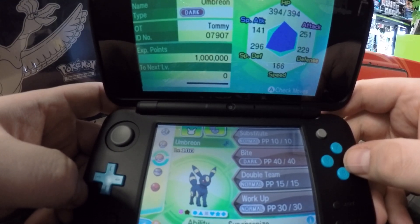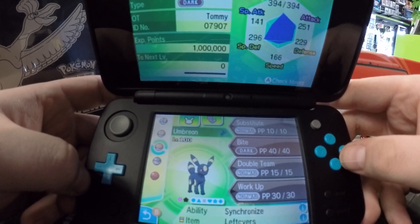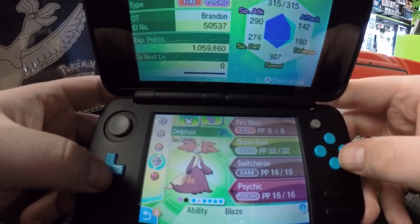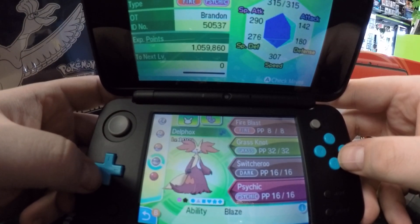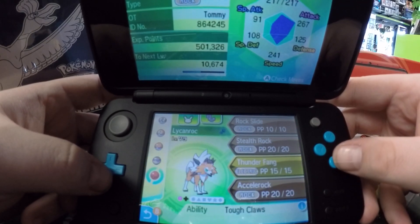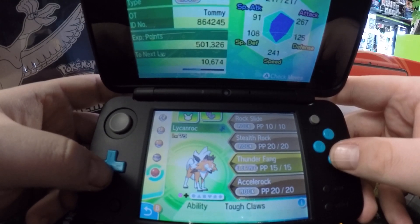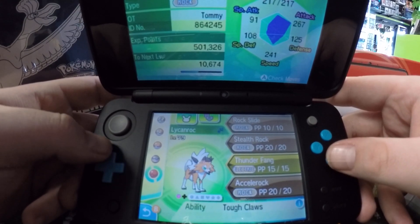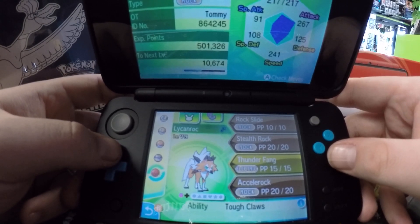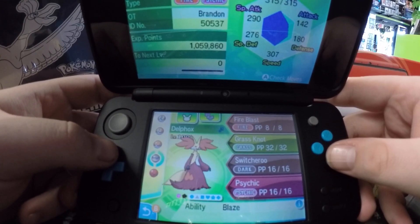You're going to want to have an Umbreon with the ability Synchronize, and you're going to want him to have Substitute. You're going to need a Delphox with Switcheroo, or just any Pokemon with Switcheroo, honestly. And I've got a Lycanroc here that I use Stealth Rocks for — if my Pokemon aren't tough enough to one-hit KO a Mimikyu. But if you need some help, you can throw out some Stealth Rocks and that'll take some of their life away and give you a little advantage.